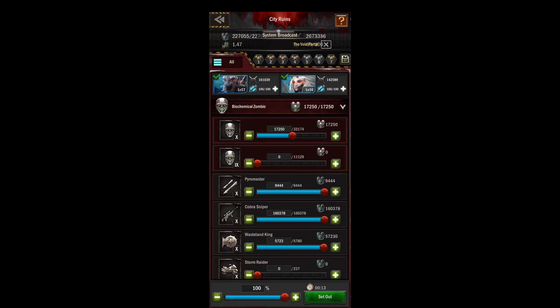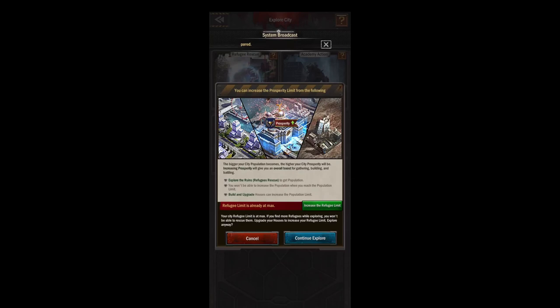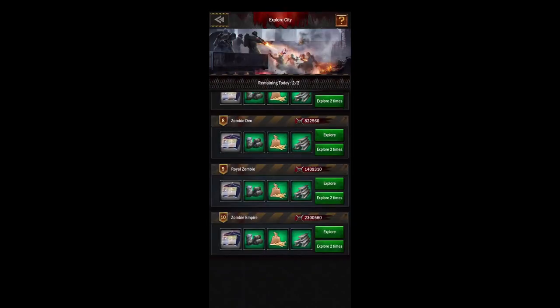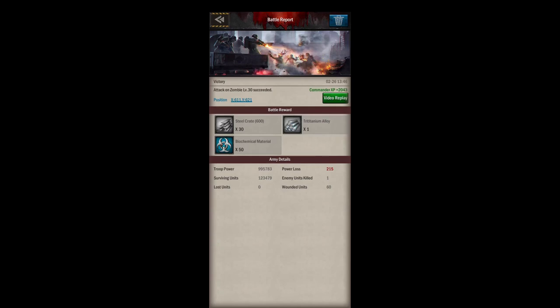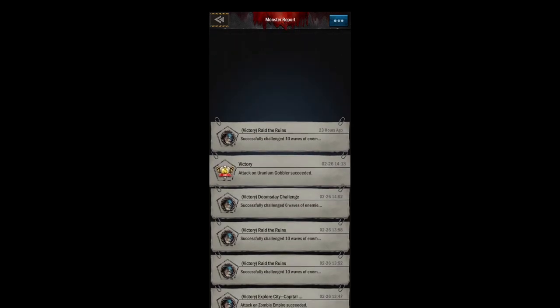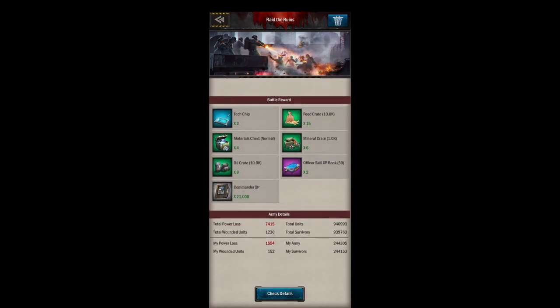Do this every single day, because the XP bonus you get for your commander level is better than spending 10 mobility on killing a monster. Even though it pops up and says to go ahead, continue and do the explore instead. For a level 30 monster I get 2,043 commander XP, but when I do the raid the ruins — and I did this twice — I get 21,000 commander XP. So don't forget to do this; you also get tech chips and skill books.